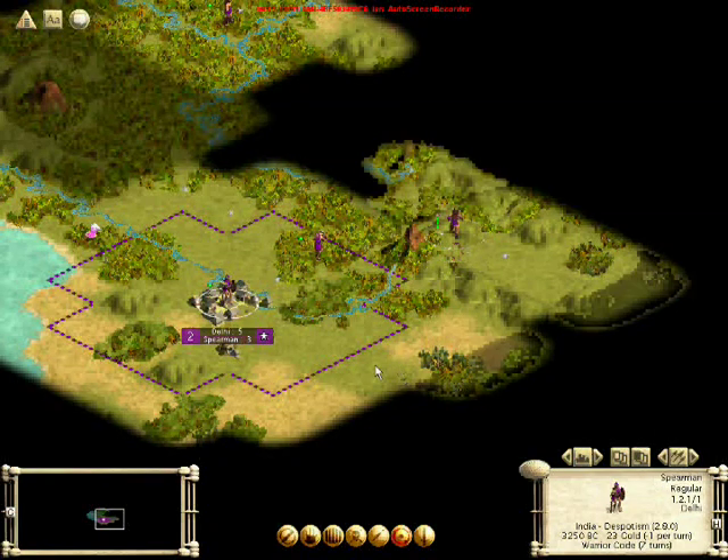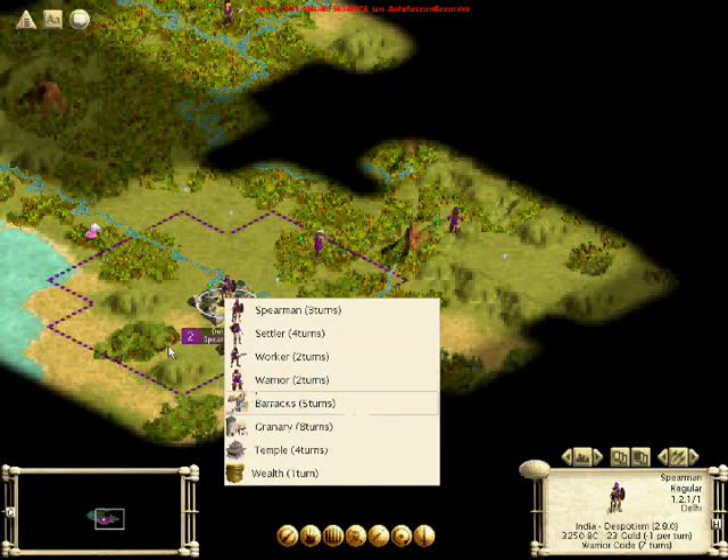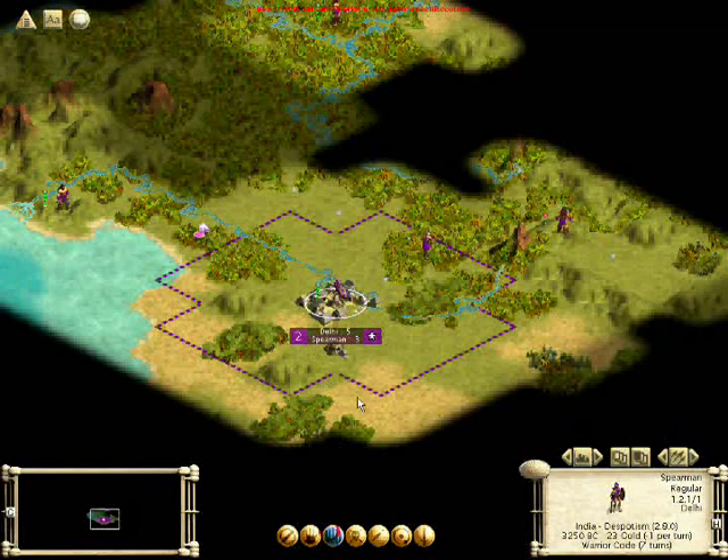A Spearman is a slightly more advanced unit. It's a defensive unit — as you can see, the two is its defensive stat. It's twice as powerful on defense as the warrior, but just about equal on offense.